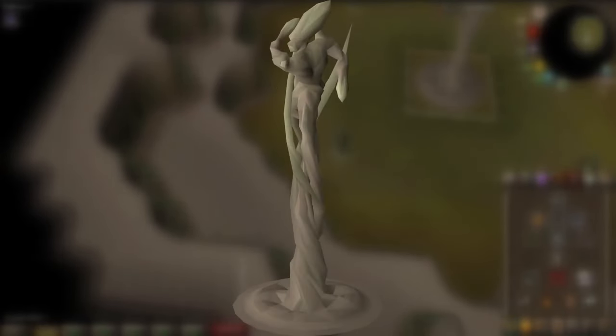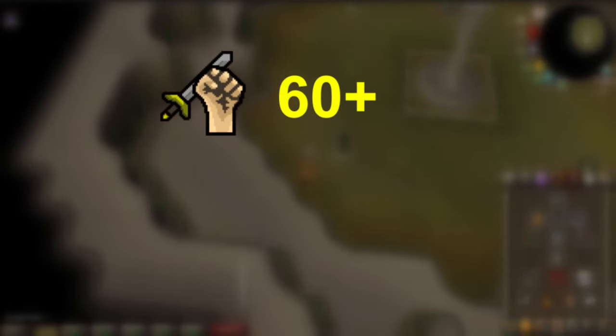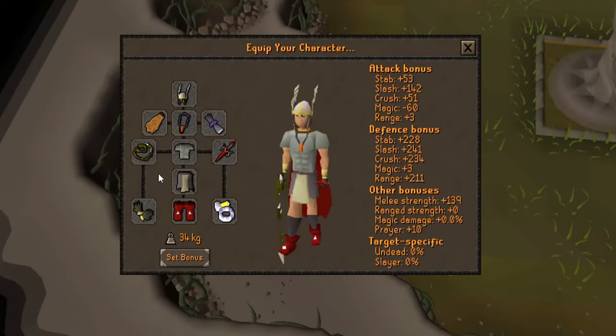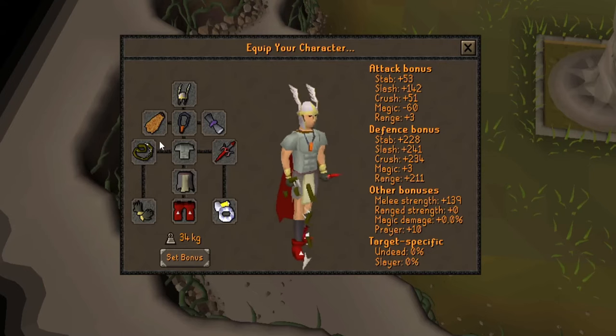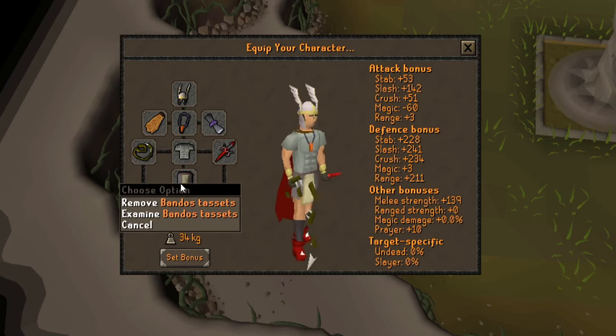Once the Hespori tree has fully grown you can fight it by harvesting it. For the fight I would recommend having 60+ attack and strength and 37+ prayer so you can use protect from magic. Hespori is weak to slash, so bring a good slash weapon like a dragon scimitar or a whip. Some armor with high range defense, for example barrows or bandos armor, is nice to have.